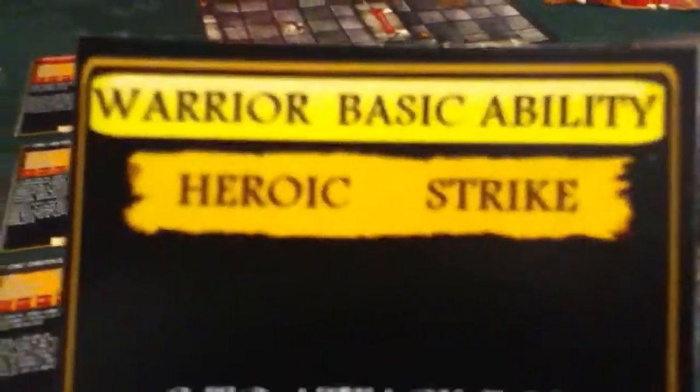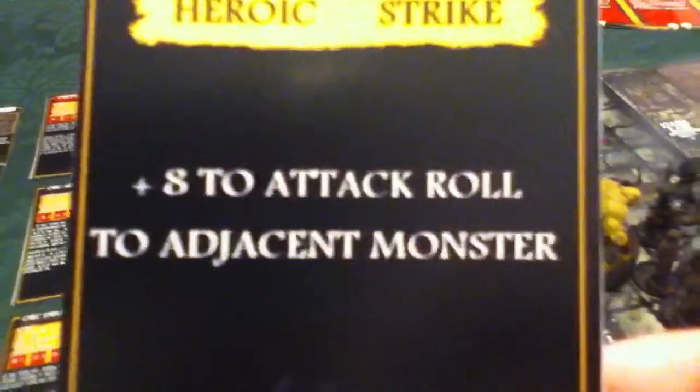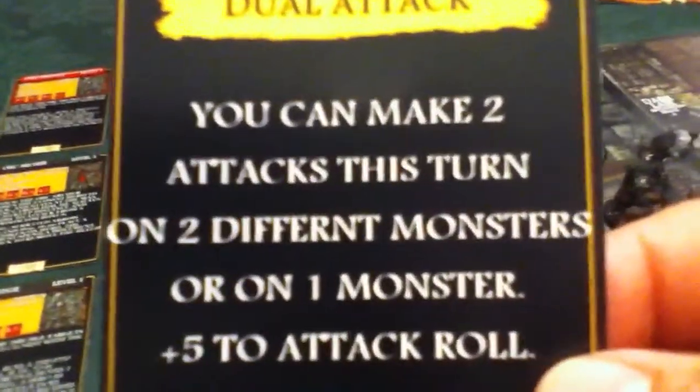We'll take the warriors. There's going to be three kinds of attacks in Dungeon Crusade. When you start out, your hero is level one and he rolls one purple D20 when he's attacking, defending, whatever. So your basic attacks are like this — you can use these unlimited times. Heroic Strike gives plus eight to attack roll to adjacent monster. Another basic attack is dual attack: you can make two attacks this turn on two different monsters, or one monster, plus five to attack roll.